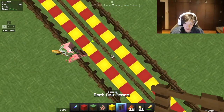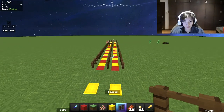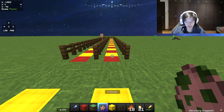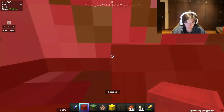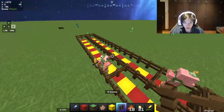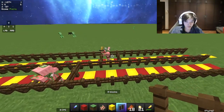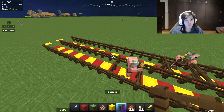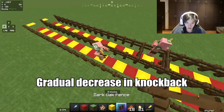As you can see, the pigman has traveled this far. So what happens if while attacking a player, I'm not sprint resetting — I'm just holding down W? As you can see, it has only traveled this far. This is essentially a simulation of real-life players. If you do not sprint reset, your knockback is gradually going to decrease, as you saw when I was just holding down W.